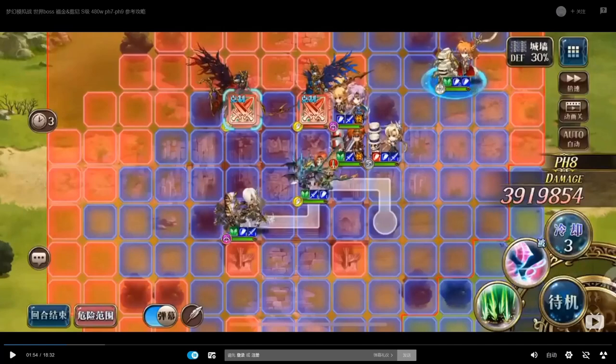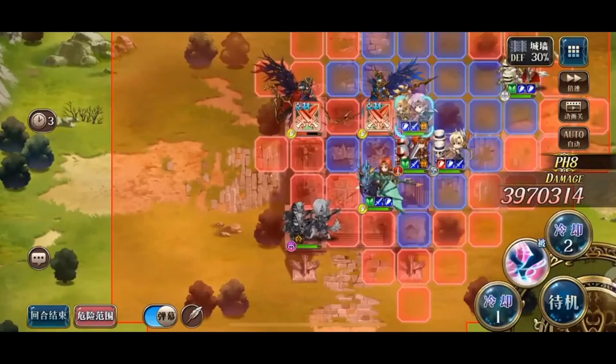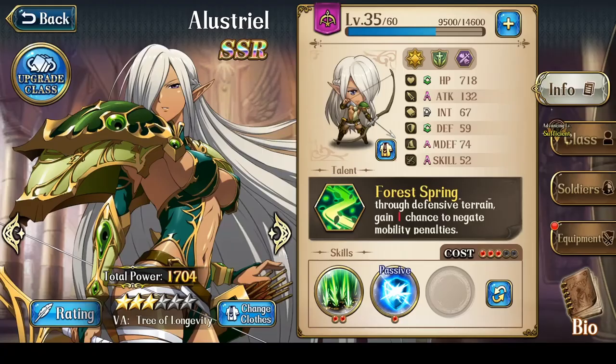In this clip of the Hugin and Munin fight, you see Elestrial, who has an Ullr's Bow, and she is 3 tiles away from one of the 2 Hugin and Munins. At 3 tiles away, she can attack and not take any counter attack from the opponent.